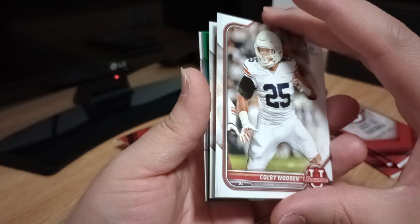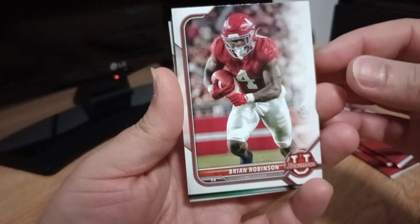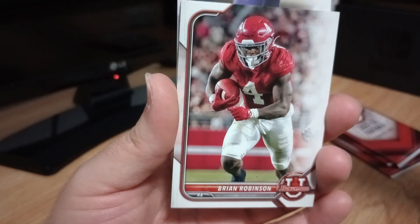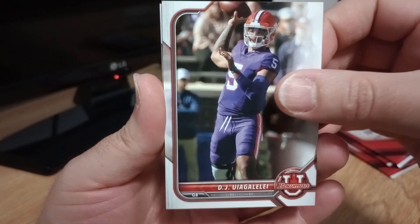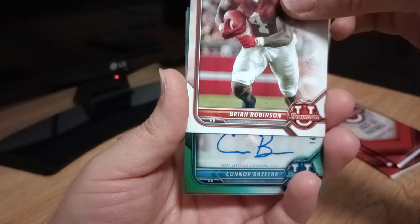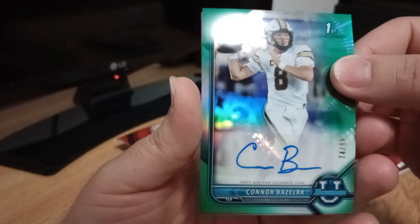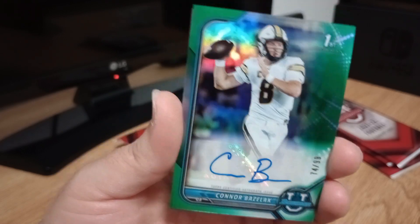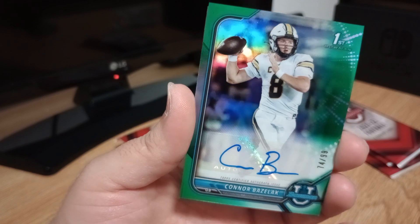These packs — I don't know if there's anything valuable in here, but if I do get something I'm going to mess it up. We got five cards in this one, interesting. There's a First Bowman of Colby Wooden, Brian Robinson — I think that's the one who plays for the Commanders — and DJ Uiagalelei, quarterback, I think that's Clemson. And then we've got a green auto numbered out of 99 with Conor Bazelak — it's a Topps Certified Auto.